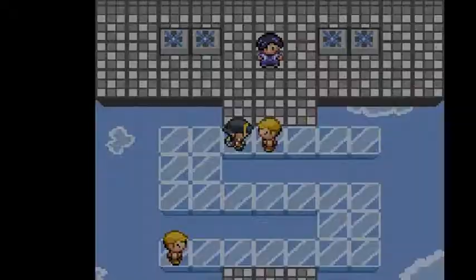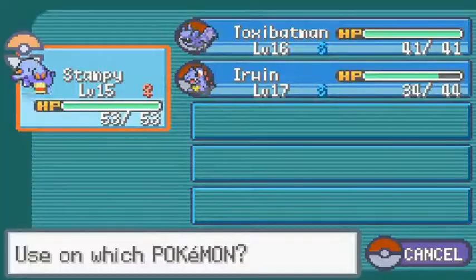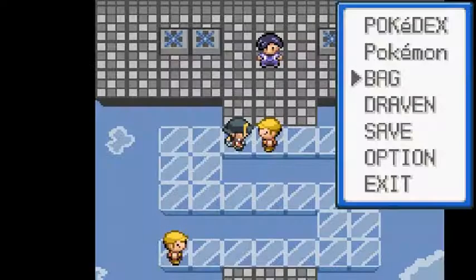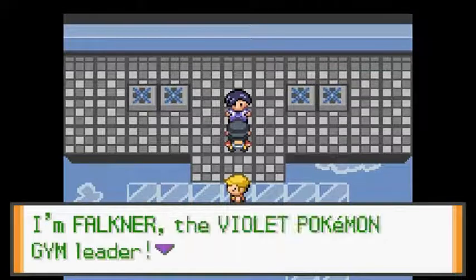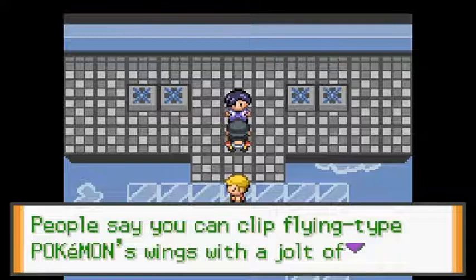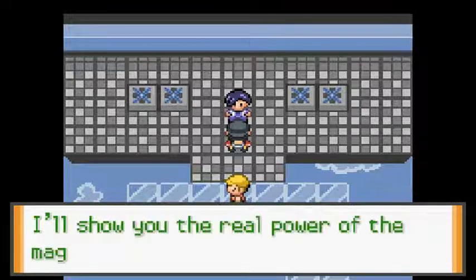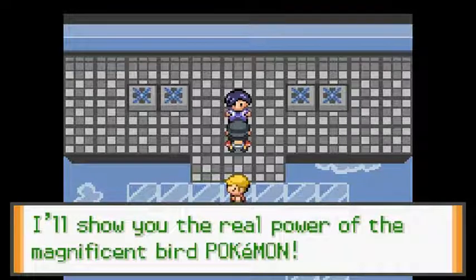I'm happy about that. Let's heal up our Pokemon and battle these guys again. Now let's go ahead and talk to Faulkner. He says: 'I'm Faulkner the Violet City Pokemon gym leader. People say you can clip flying type Pokemon's wings with a jolt of electricity. I won't allow such insults to bird Pokemon. I'll show you the real power of the magnificent bird Pokemon!'